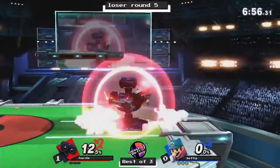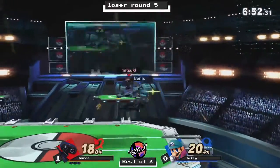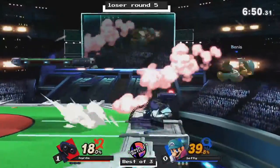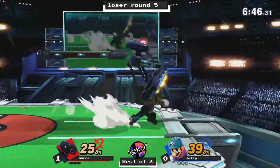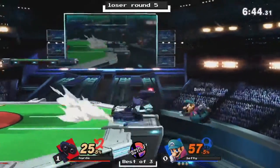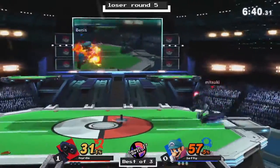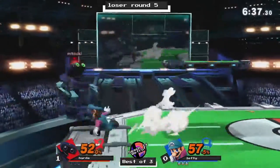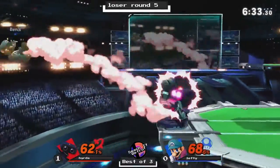Hydra starting off at the top. Bean is kind of already trapped in this corner. Hydra is using this top effectively. Bean is starting to throw out aerials, up-B onto stage. Hydra kind of losing center stage as Bean is really fighting, pushing him towards the edge.